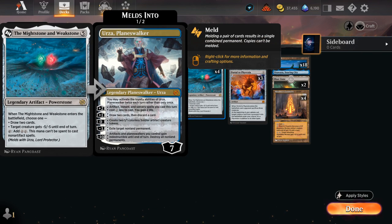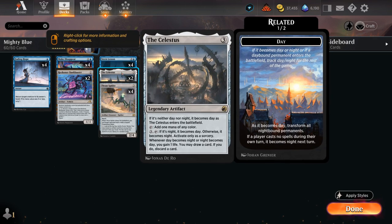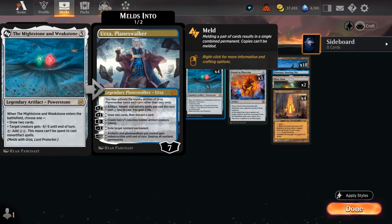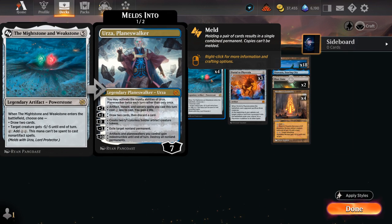Another very important card in the deck is the Mightstone and Weakstone. Despite not having Urza, it's still a great way to help us ramp, making two mana we can spend to cast artifacts as well as activate abilities. When it enters we can either take out a creature giving it minus five minus five, or draw two cards. We can easily cast a Mightstone on turn four thanks to the ten three-mana ramp cards, and even set up a turn five Cityscape Leveler.